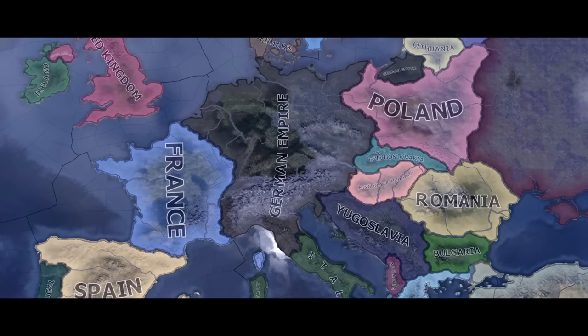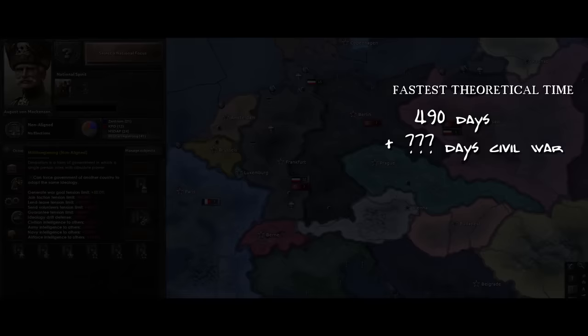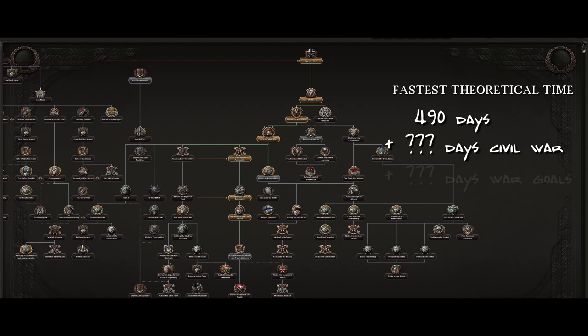On the other hand, we have the territorial requirements shown on screen right now. Here's the problem: in order to progress along our focus path, we need to start and win a civil war in Germany before the game even lets us continue to the next focus in line. But as soon as we start the civil war, we will flip to the non-aligned ideology. While the German focus tree offers plenty of war goals, none of them are unlocked via the focuses on our direct path towards the HRE. So we would need to justify plenty of war goals manually, which takes time, especially as a non-aligned nation because of fewer available modifiers.